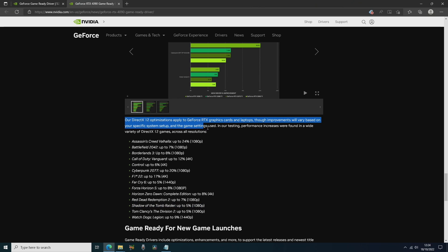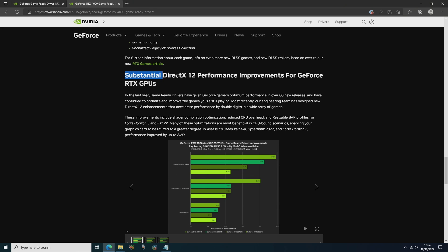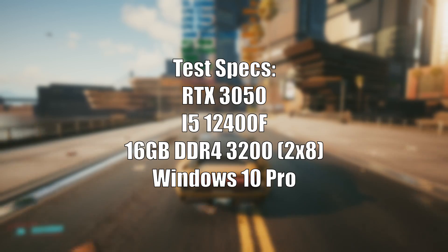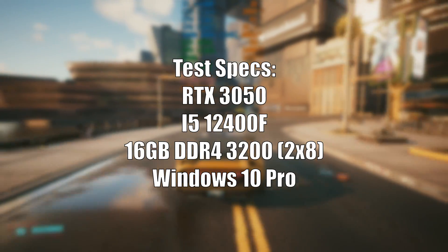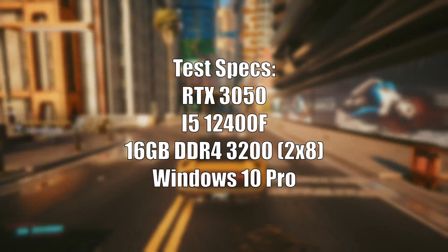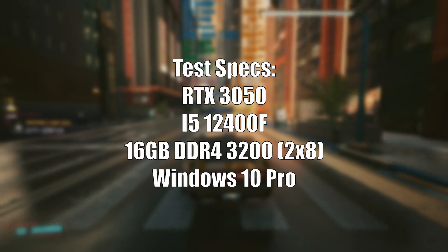I've chosen 4 titles at random — by which I mean 4 on the list I actually had installed — and they all vary in terms of how much performance difference I should see, though what's written is just based on Nvidia's testing and things will differ depending on the PC used. My RTX 3050 is paired with the i5-12400F, 16GB of 3200MHz dual channel DDR4, and I'm using Windows 10 Pro. Resizable bar is supported and enabled.